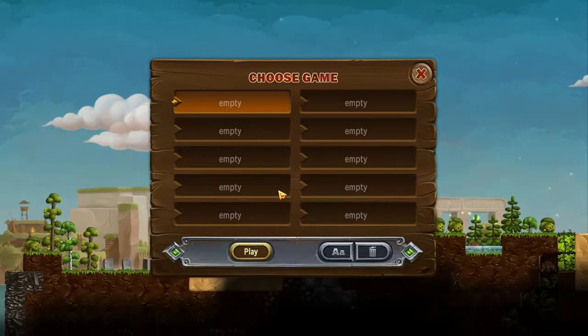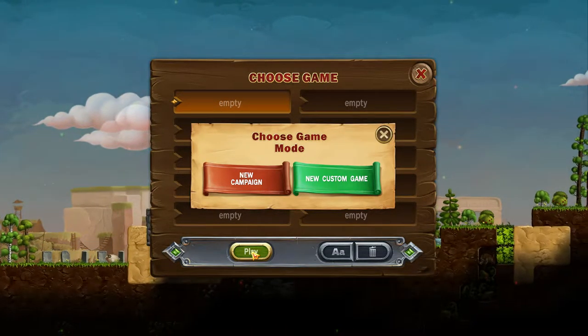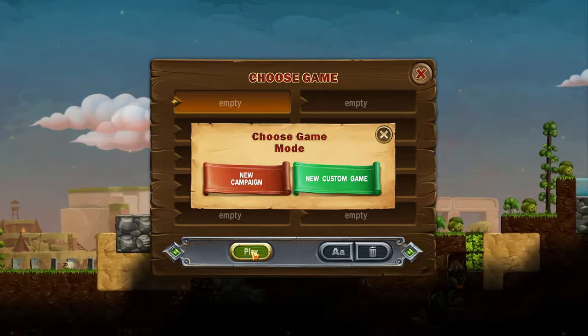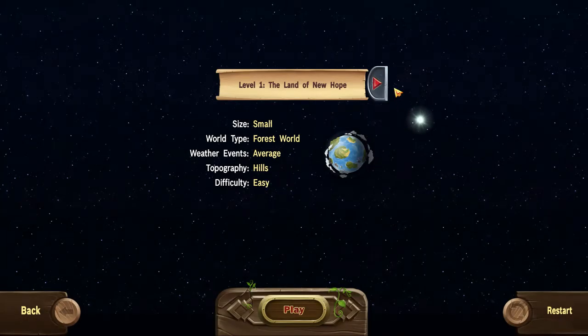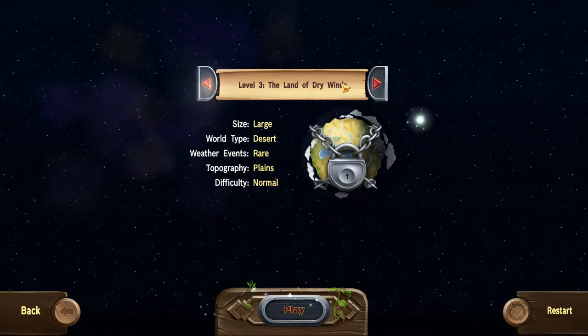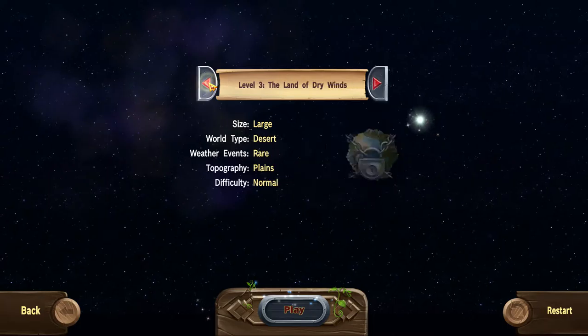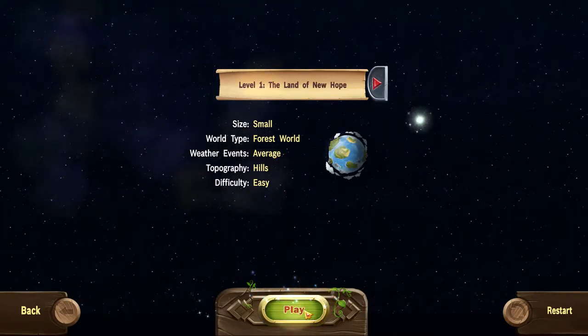We're gonna go ahead and jump into the campaign mode. Bunch of empty slots here - I deleted the game that I did on the stream way back when, and we'll start a new campaign. Everything else seems to be locked except for the first level, but I'm rather curious about what awaits us if we get a little further. We'll see how it goes, that is for sure-idly.